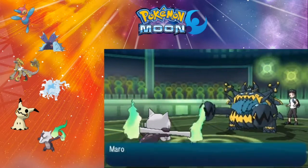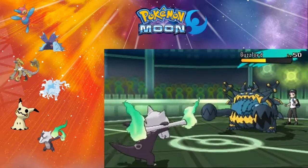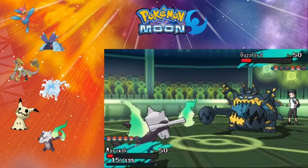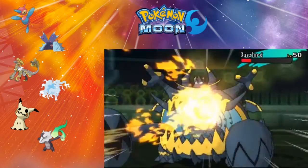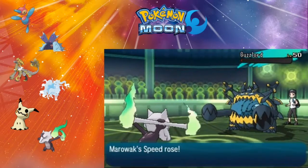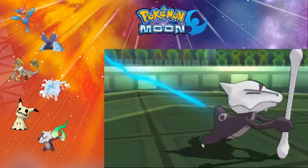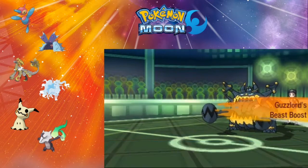I'm going to send in Marowak and get a Flame Charge up. I love this set: Thick Club, Flame Charge, Flare Blitz, Double Edge, and Earthquake with Rock Head — it does the most work. You get a couple speed boosts up and he shouldn't have been able to live that, but he just did. Alolan Marowak is pretty nice.